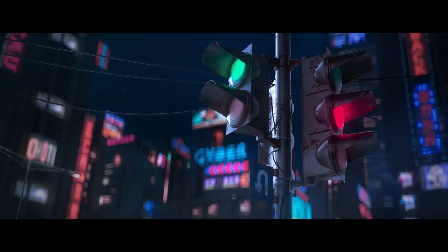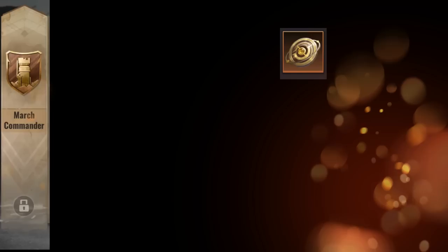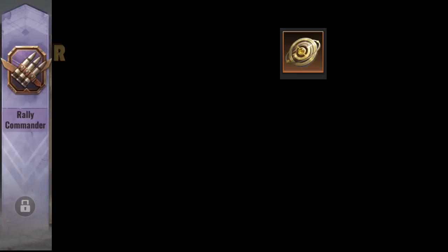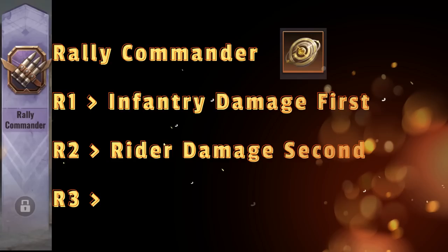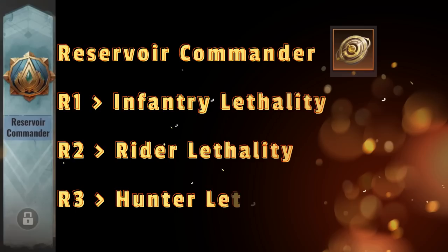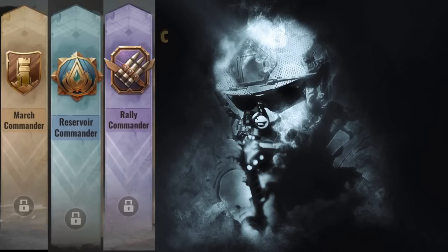What is the correct upgrade path? We need to understand three things. March commander: R1 position bonus unlocks health of hunter; R2 position bonus unlocks health of rider; R3 position bonus unlocks health of infantry. Rally commander: R1 position bonus unlocks infantry damage; R2 position bonus unlocks rider damage; R3 position bonus unlocks hunter damage. Reservoir commander: R1 position bonus unlocks infantry lethality; R2 position bonus unlocks rider lethality; R3 position bonus unlocks hunter lethality.